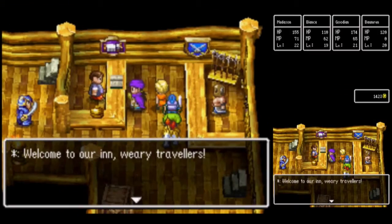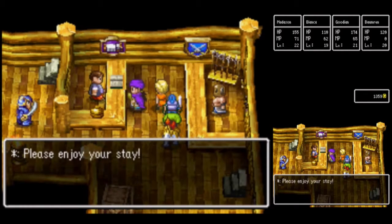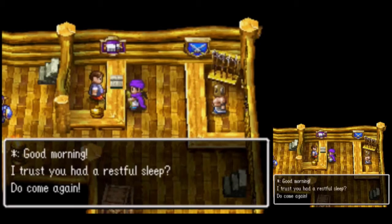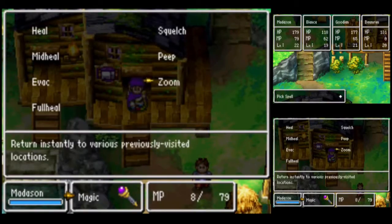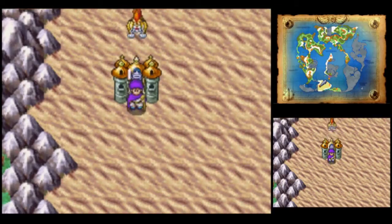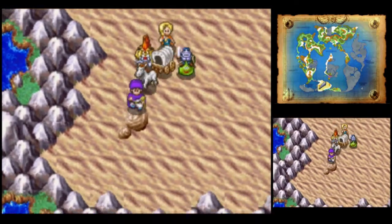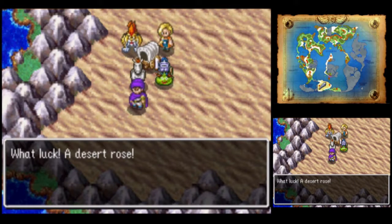Now for another rest. It's a little less expensive here than in Helmonoptra. Now we'll zoom back to Helmonoptra and see if we can find another desert rose. There we go — another desert rose.